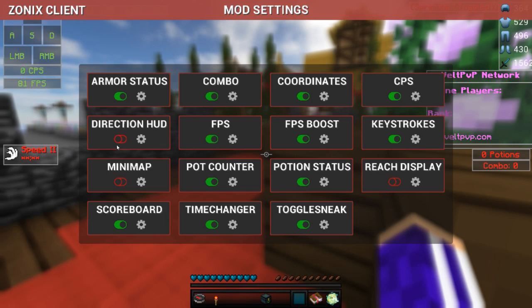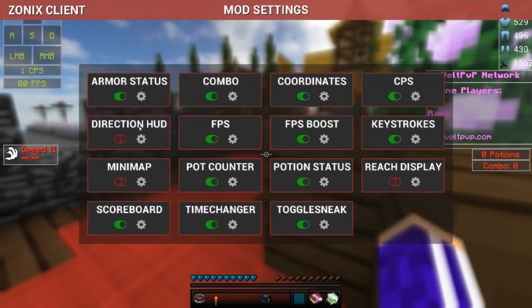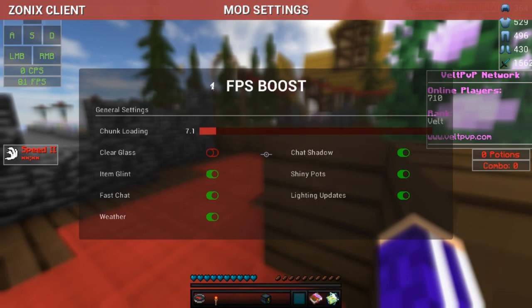Direction Hub shows which way you're going — I have that off, I'm not really a huge fan of it, but some people do like it, it is a classic. There's an FPS display here which you can set to whatever color you want. For FPS boost, in my opinion you want to have everything on. If you don't like clear glass you can turn that off. I have my render distance around seven chunks — keep it on that and make sure everything else is turned on. It makes FPS really good.